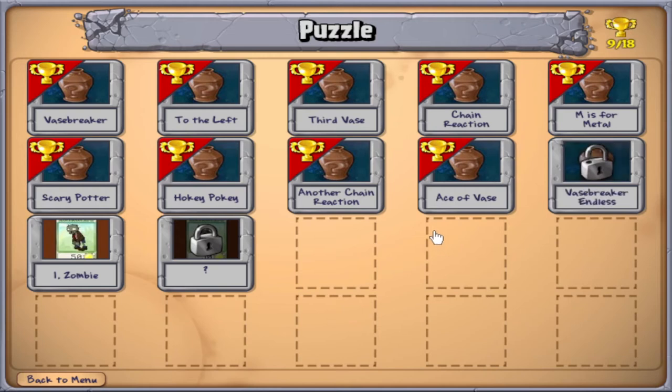We didn't get another Vase Breaker level — there's Vase Breaker Endless. This is one of those things I'm going to save for towards the end of the Let's Play. Vase Breaker Endless basically means you go through Vase Breaker levels one after another. There's an achievement for getting a streak of 15 — beating 15 levels in a row — which is one of the hardest achievements in the game, because the levels get very luck-based later on.